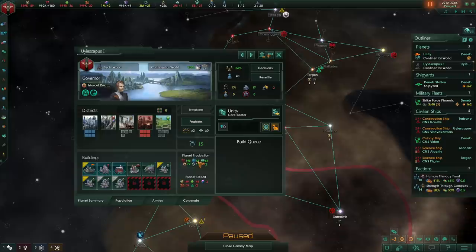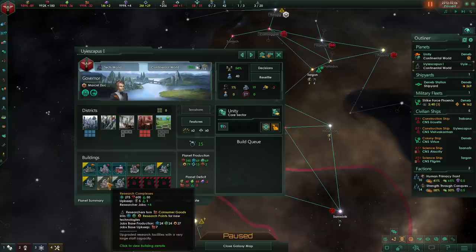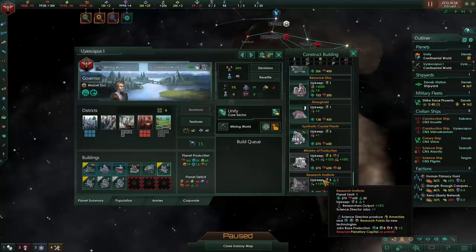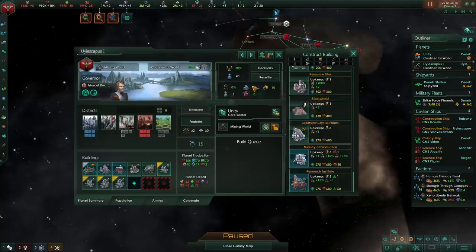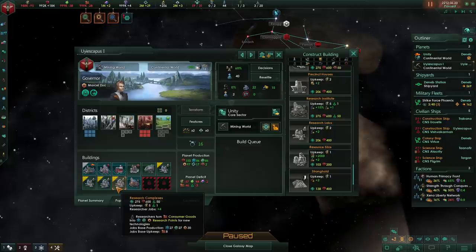After you've built up your planets more and possibly upgraded some buildings to have more jobs — for example, upgrading research labs to research complexes for the price of some gas — you will unlock another upgrade to your planetary capital. This upgrade will allow you to build some very specialized buildings, such as a ministry of production, which is great on planets specialized in alloys or consumer goods, or alternatively a research institute, which increases your researcher output. So let's go ahead and upgrade the building — we can see that our amenities problems are going to be fixed and we're going to get more building slots.